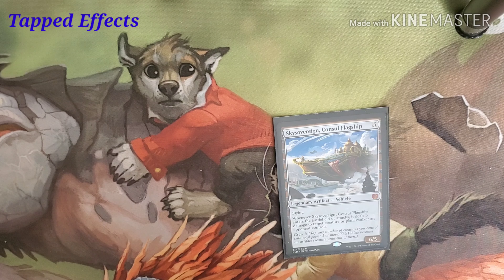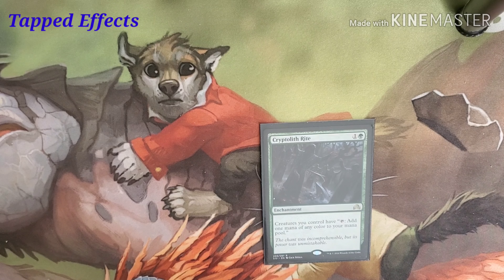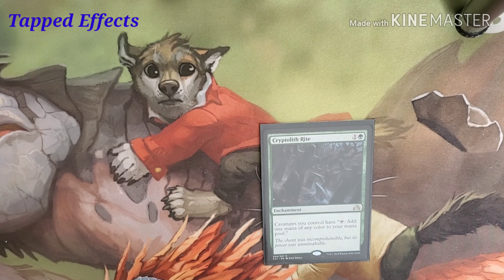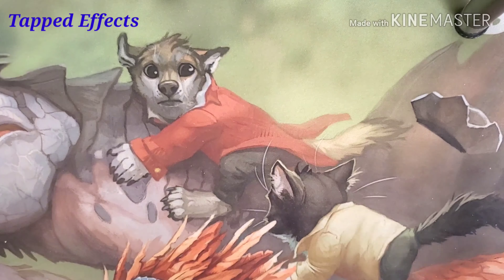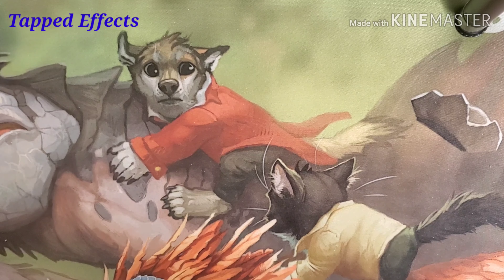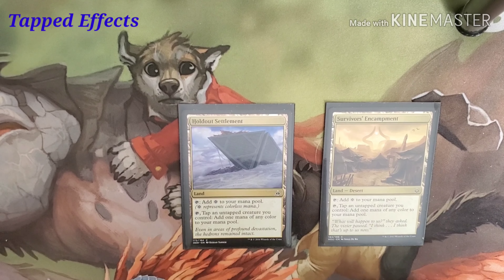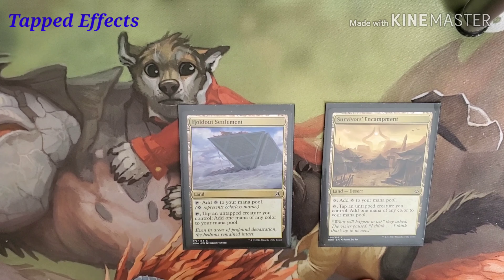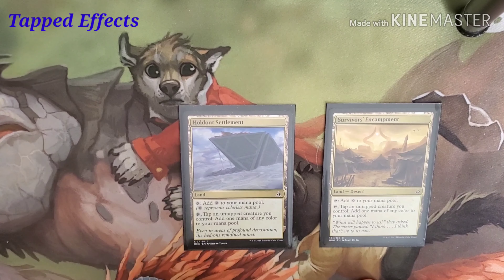Then we have an enchantment called Cryptolith Rite. Costs one green and one. Creatures you control have tap — add one mana of any color to your mana pool. And then we go into the point of lands: Holdout Settlement and Survivor's Encampment do the same thing. They add for mana, and you can tap them plus tap an untapped creature to add one mana of any color.